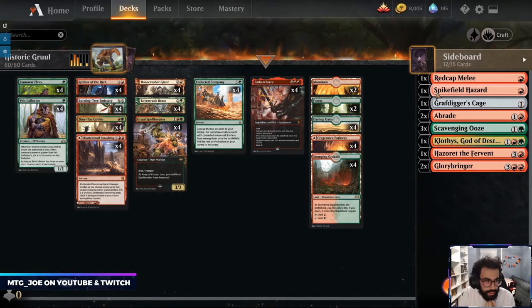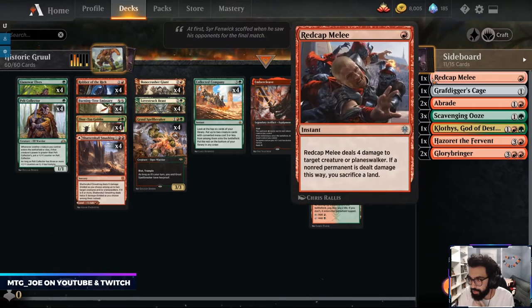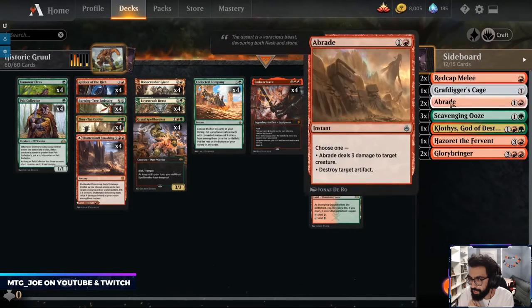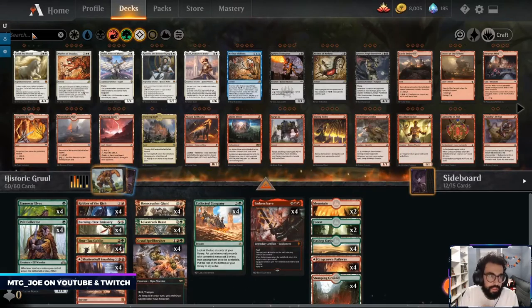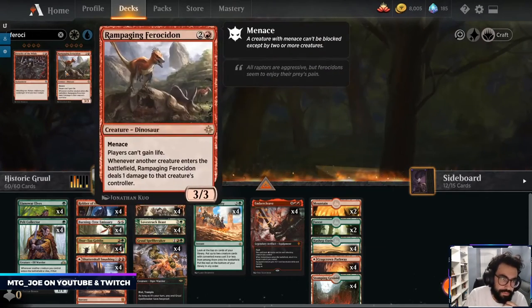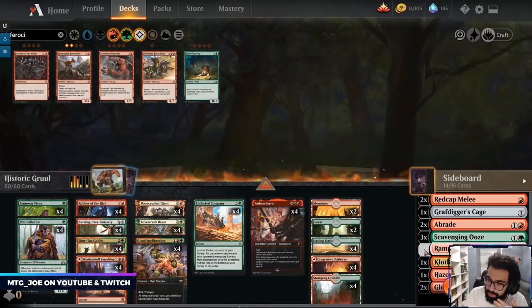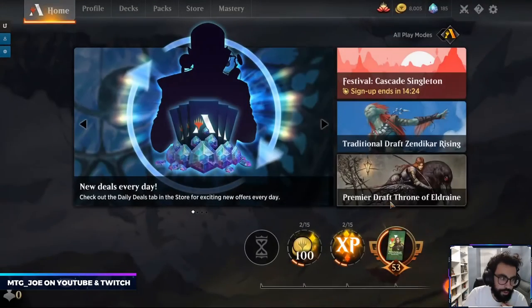It's fine even with Cage because we can just not play Collected Company against that deck — against the decks where Cage is relevant — and just try to beat them down the other way. I think I want another Red Cat Melee. Braids is fine and then Ferocidon. We'll play three of those. We'll try this out. The notable thing is there's no Questing Beast in this one, so we're going pure aggressive.